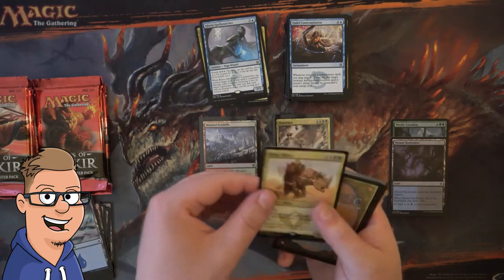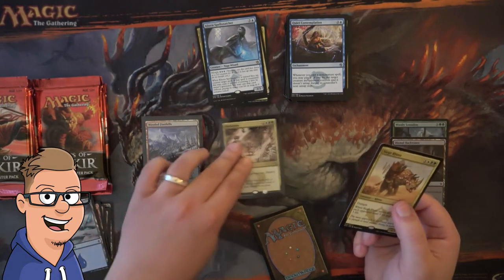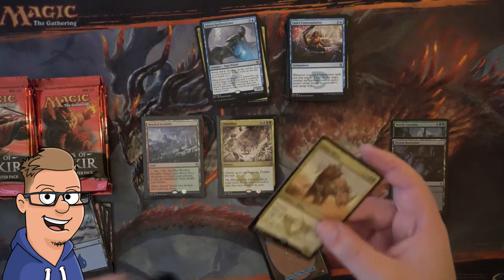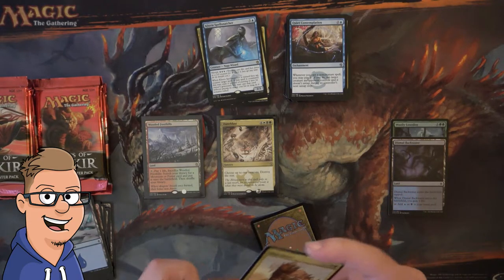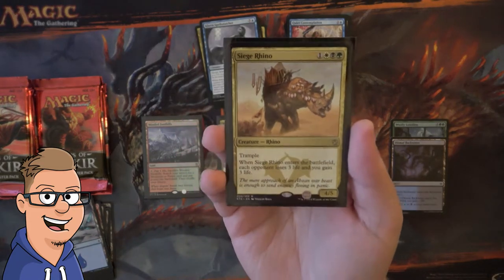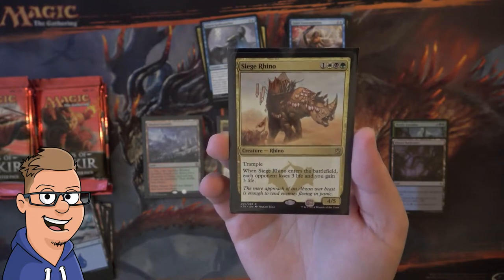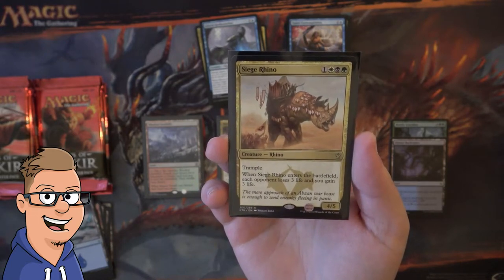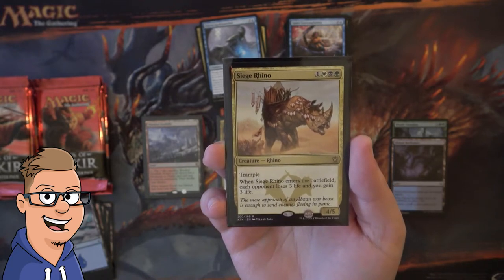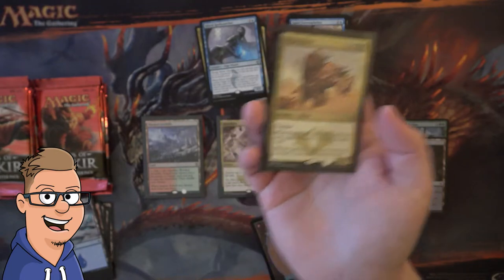Island, and we have a Siege Rhino — awesome pull! I don't know if it's played anymore, but it's such a cool card, and it messed up standard for sure. It's a 4/4/5 with Trample, and when it enters the battlefield, each opponent loses 3 life and you gain 3 life. It's absolutely insane — the value on a card like that just changed standard.